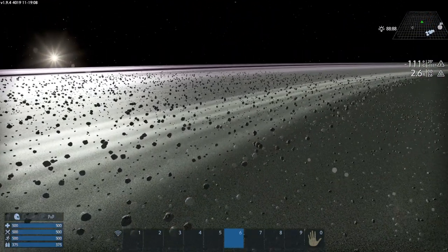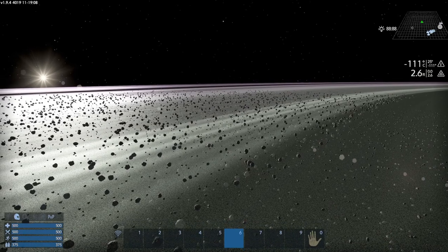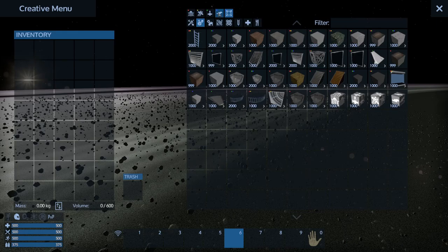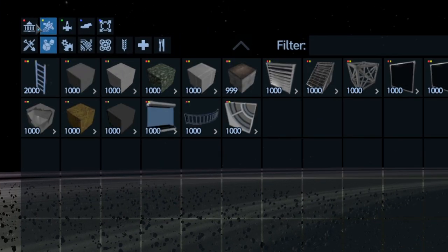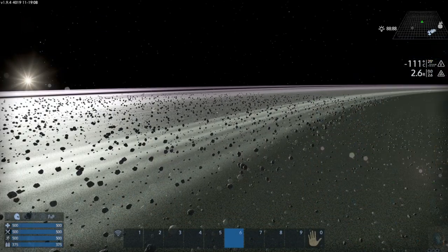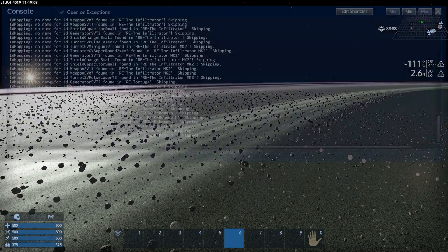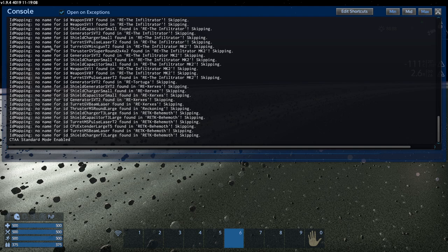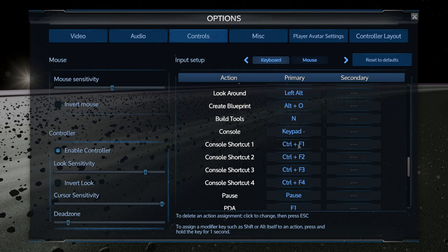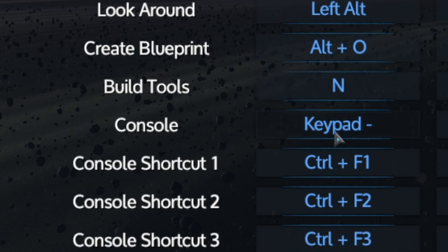Welcome to creative mode. The first thing you need to know is how to open the item menu, which is by pressing H. In here you'll be able to filter down to any type of ship and bring in any type of block you need. You'll also need access to your console. If you don't know how to get to the console, go into Options, then Controls, and find a key binding for the console. In my case, I put it on keypad minus.